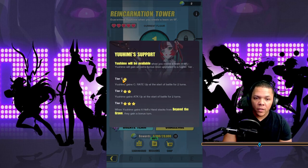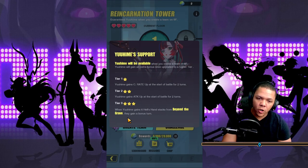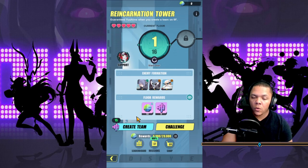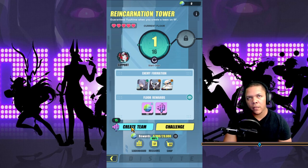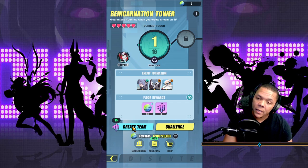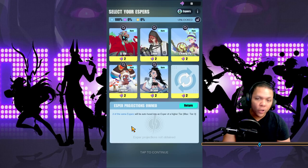If you look here: tier one gains crit rate at the start of battle, gains attack up; tier two — Yuhime gains six hell's hand stacks from beyond the grave, and they gain a bonus turn. The big thing, as with everything in Dislyte with the exception of maybe Cube, but basically PvP-type deals — the best thing to work with is speed. That's all you're going to work with.